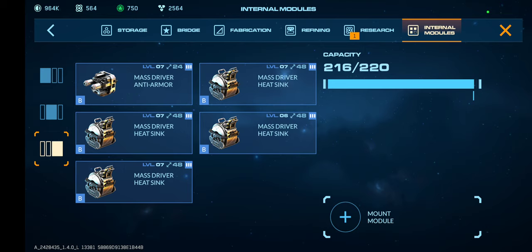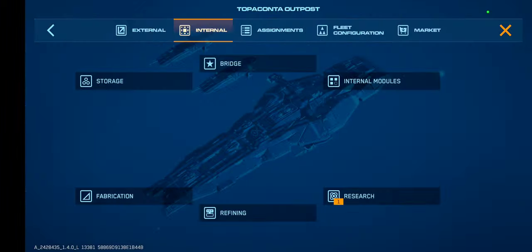My ship power went down when I used two mass drivers, so swapping one out with a heat sink — this is the highest I can get my ship power for DPS.